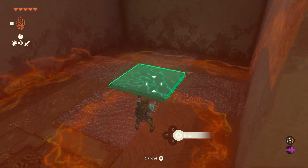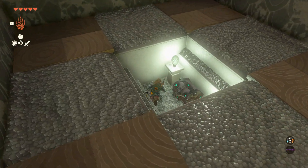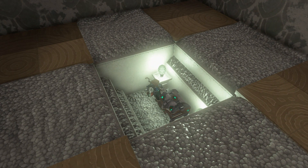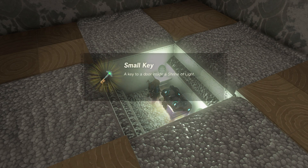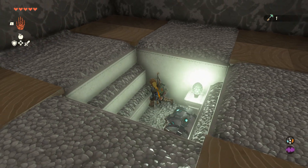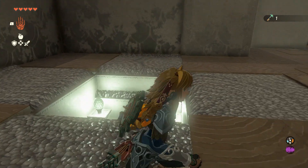I'm going to use Ultra Hand to lift this up. This is where our small key is going to be. And that is really all we need to complete the shrine, but we're going to go through and get the rest of the chests.